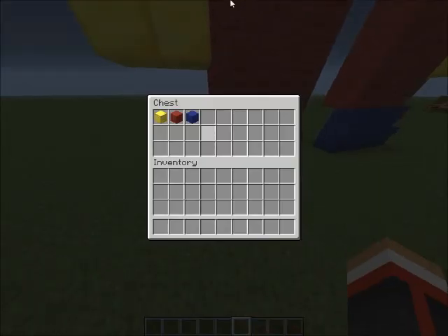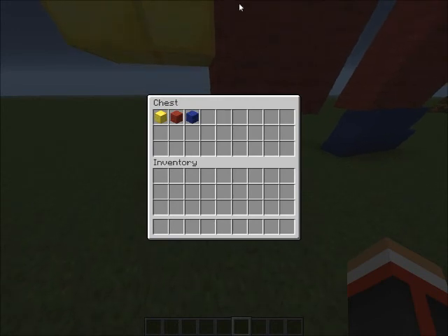He uses very little materials: gold blocks, red wool, and blue wool.